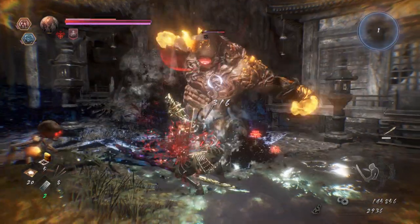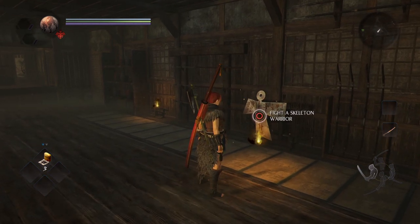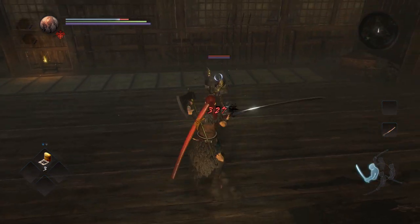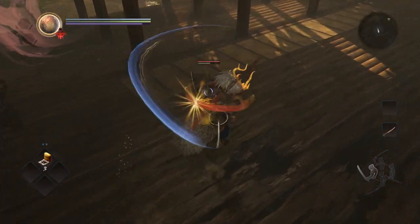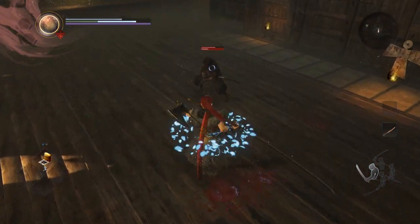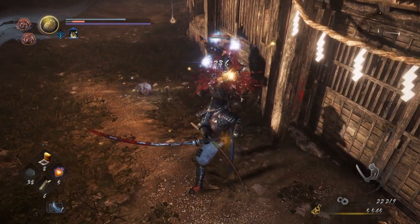If you're finding yourself getting wrecked more often than not, there's a practice space called the Training Ground. You can access it via the starting point on the World Map by selecting Dojo and then choosing the Training Ground option. Here you can comfortably test your weapons against a handful of enemy types, as well as spend time getting a handle on your Yo-Kai Shift and Soul Core abilities. It's a lovely place to get your bearings, but don't rely on it — missions have far more diverse enemies to test your mettle against.